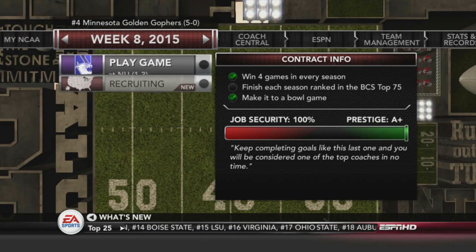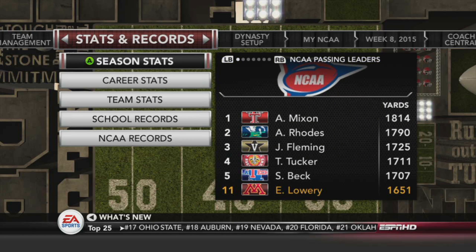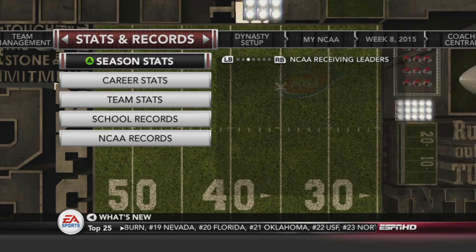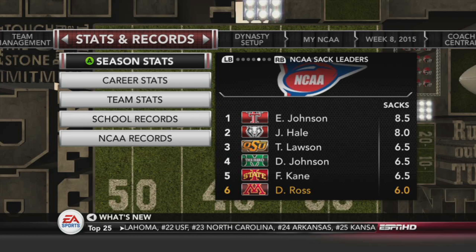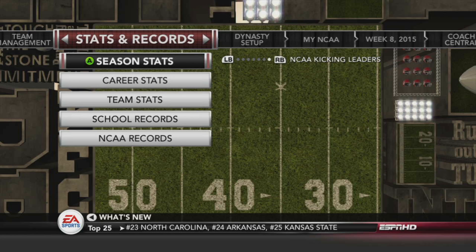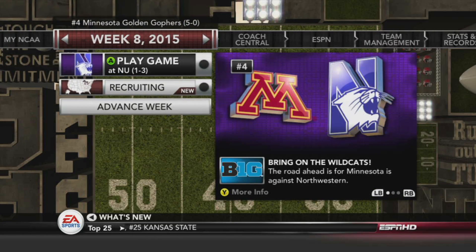We got Northwestern up next — should be an easy one. Looking at the stats: Eric Lowry is 11th in yards, rushing Chambers is in the hundreds, receiving Wilson's 40th, tackles Woods is in the hundreds, Ross is sixth. We didn't even make a field goal all season. That's going to be it for this one — if you enjoyed, please hit like and subscribe, and I'll see you guys in the next one.